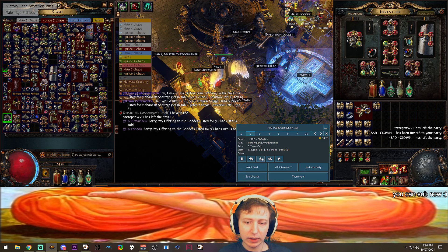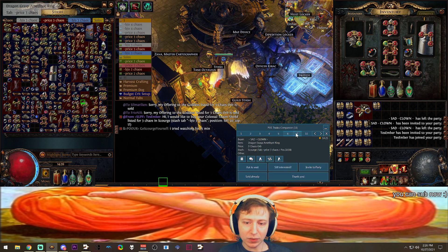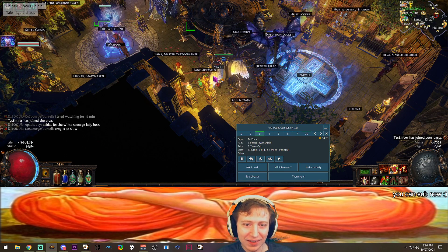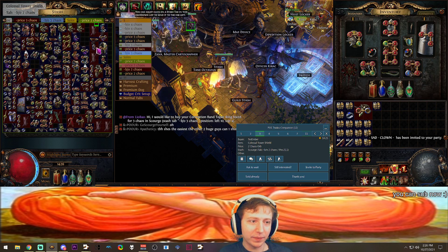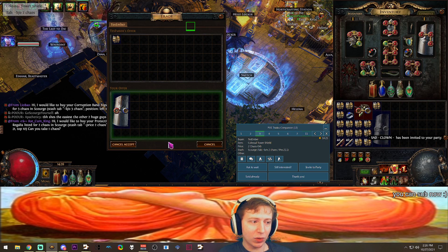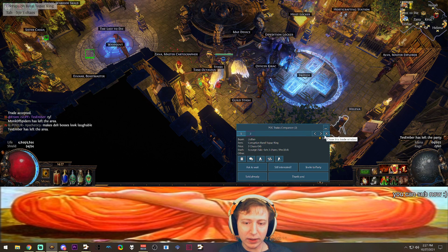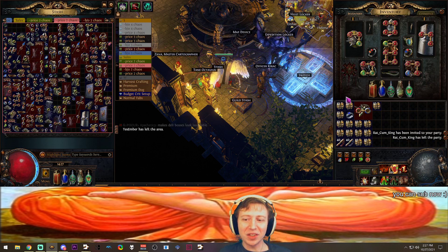I'll send 'sold' messages, then invite someone for a Victory Band Amethyst Ring. A guy's just buying a bunch of Amethyst Rings, PMing me constantly. Someone wants a Colossal Tower Shield — we'll trade them for 2c. This program just makes it doable. I can't imagine doing this many trades without a program like this. I'll x out on all of these. There's another program I want to mention — I'll skip these quickly and catch back up.